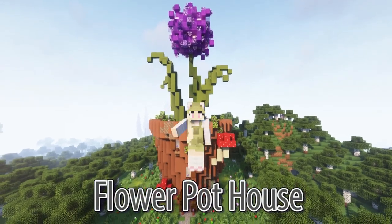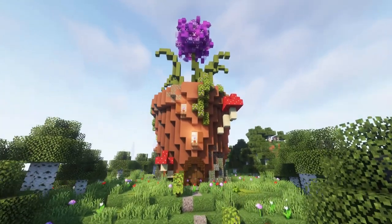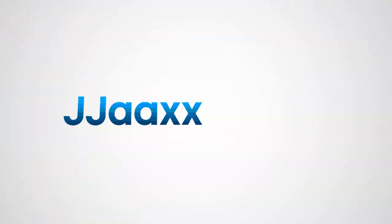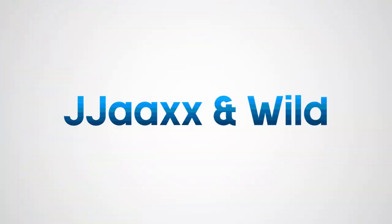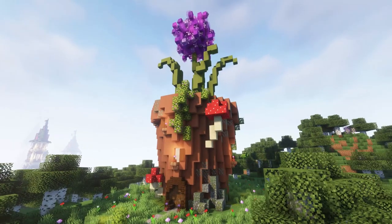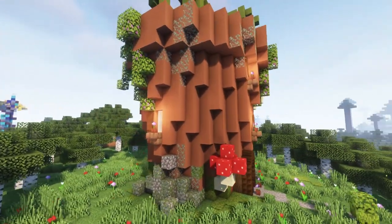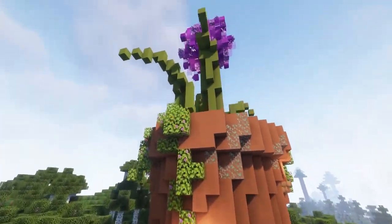Hello wonderful people, it's Wilde here. Today I'll be showing you how to build this flower pot house, complete with a big purple bloom. This whimsical build is extremely spacious but still cosy and it has a magical feel to it.